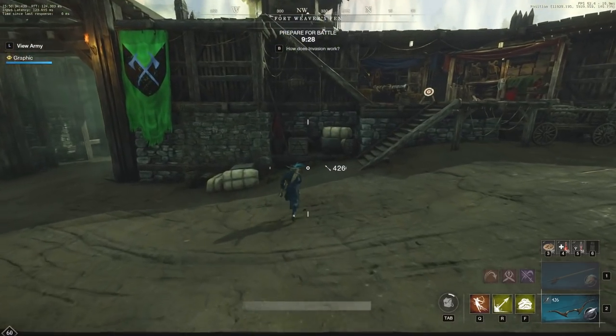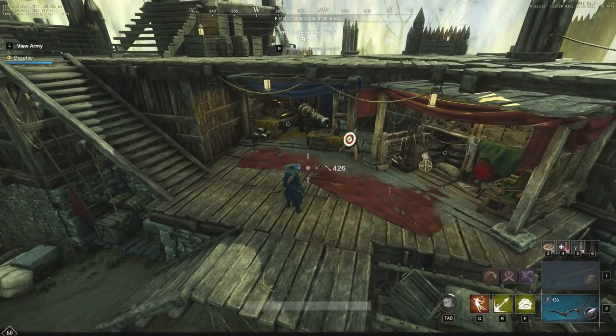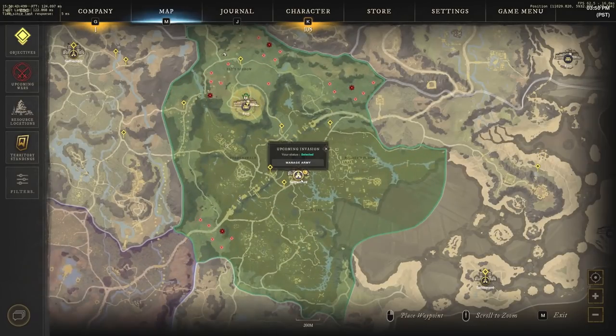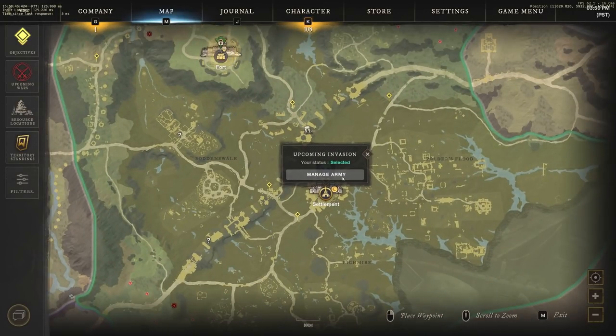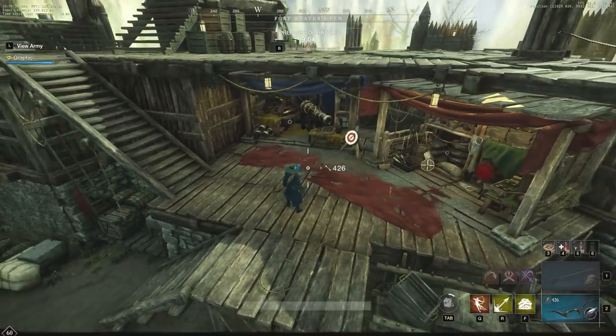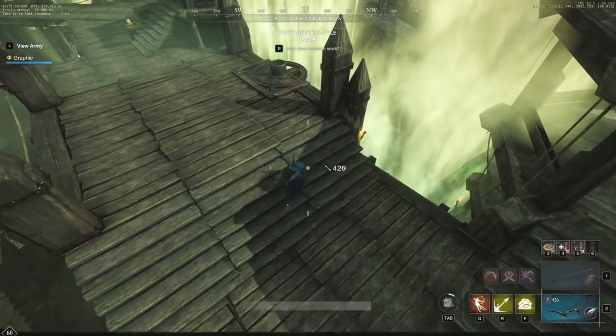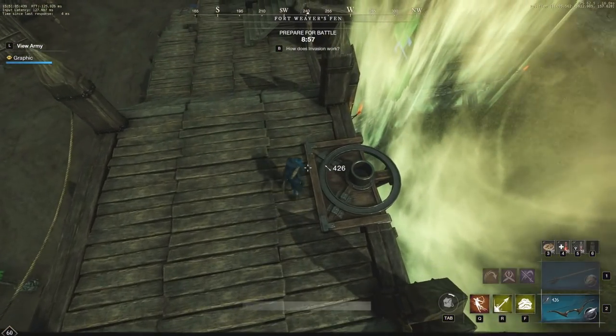Hey everyone, it's your buddy Graphic back with another video, and today we're actually going to be taking a look at a 1v5000 in a war called Invasion. This is actually going to be taking place in Weaver's Fen. My guild, or myself really, does own this territory at the moment. So if we actually go to manage the army, nobody else was on the list — it was just myself, versus everybody else in the invasion.